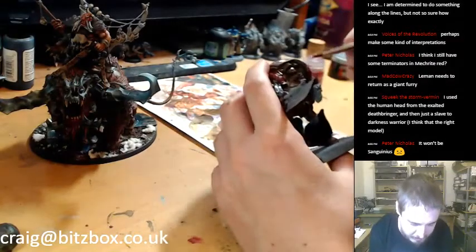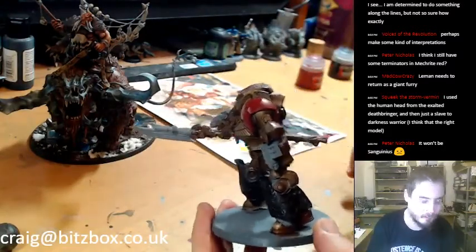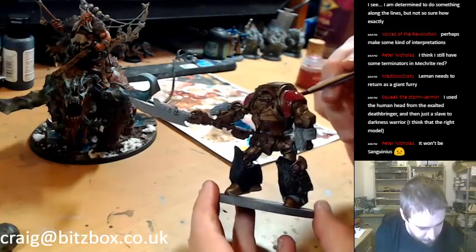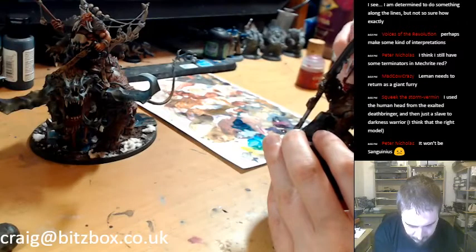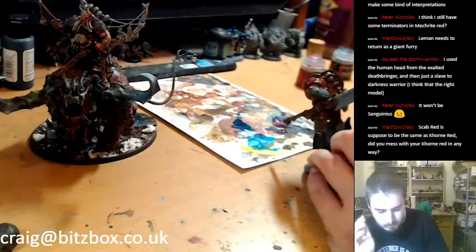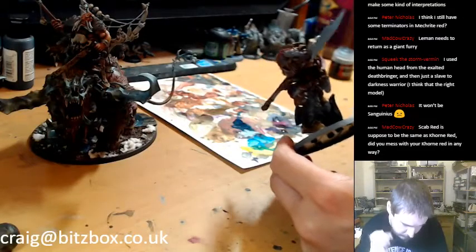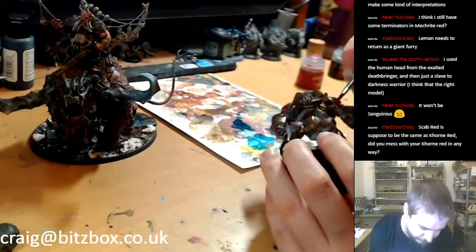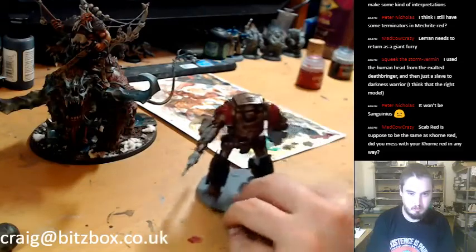I'm applying this darker, deeper red. It still looks really bright on the camera but it doesn't look as bright in person. We'll see how that looks when it's dry — I'll probably put a Nuln Oil wash over it. I've also been using a dark noisey green colour with my Custodes. It would be nice to get that in here somewhere — I could have done it on the shoulder pads, but I quite like the red.